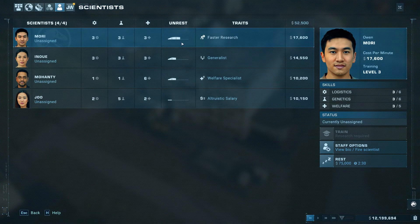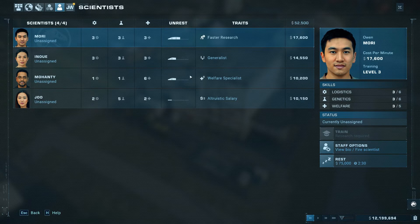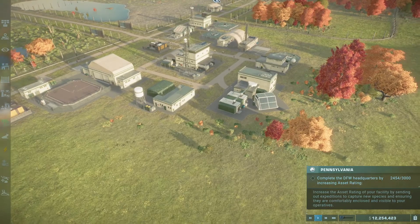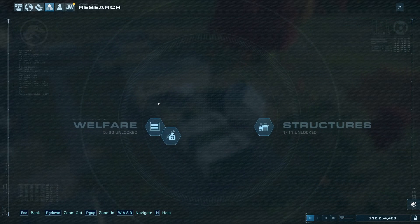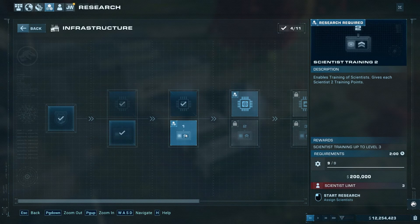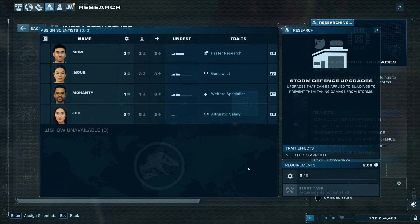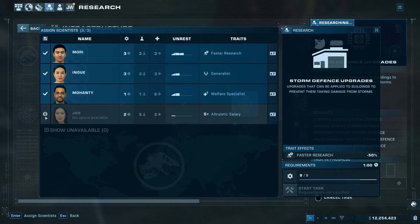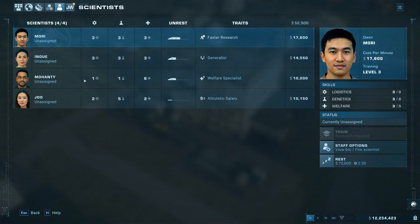Which one of you can I train? I can't train you, can't train you - research required. I think they are all at maximum potential at the moment. Let's see if we can get some more research. We could get this large electrified fence, but the scientist limit is three. We can only put three scientists on it, so we can't get that research done. Scientist limit is also three for the others. That basically means we have to fire somebody.